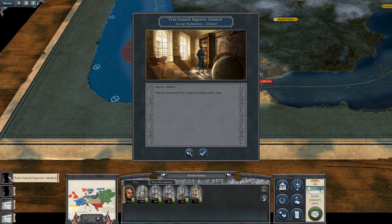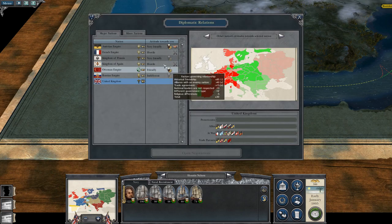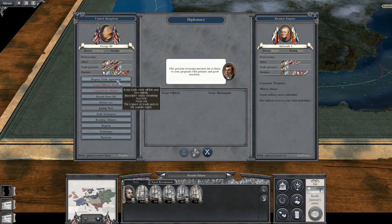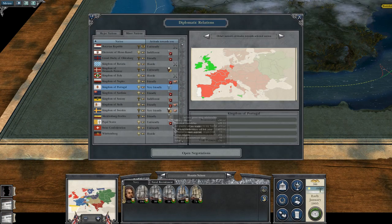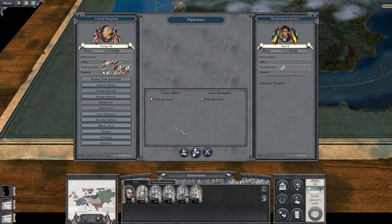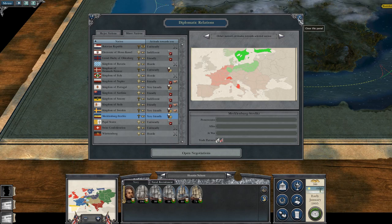Trait gained - there's my Admiral. It's a diplomacy action. Let's trade, because we're all scared of France. Russia - probably trade. Kingdom of Portugal - definitely trade, because you are afraid of Spain. Mecklenburg - shall we trade? Because you're a German state as well. Perfect.